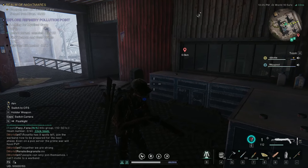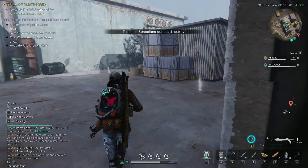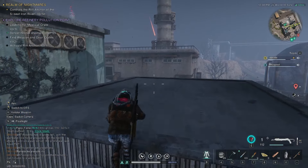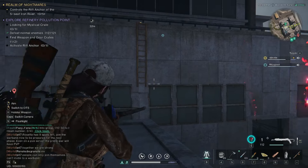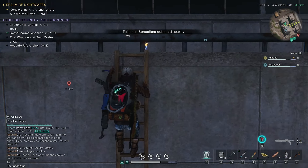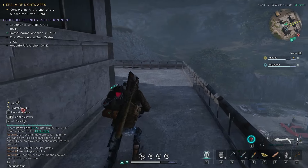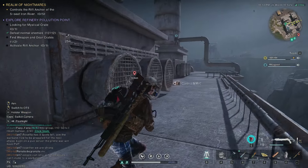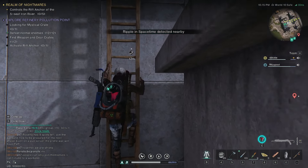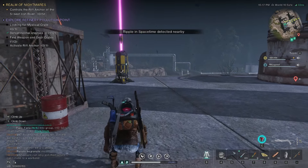From the weapons chest, you're just going to head around this way, out the door, and if you jump up here you can see a half-ladder there. Watch out for the guy spitting again. Climb your way up — quick click — and just head around to the right and there'll be another ladder for you to get up. From this point here you can collect your rift anchor.